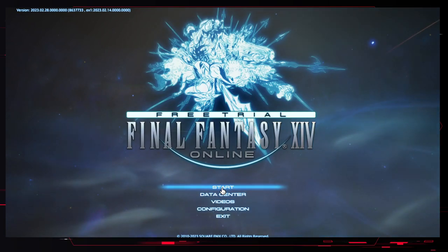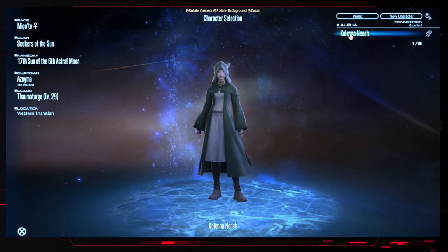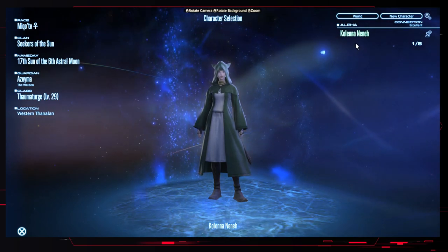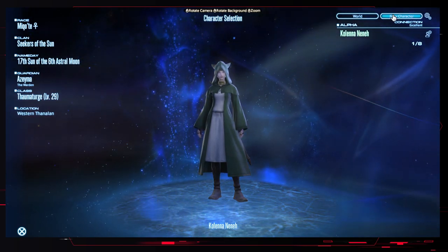We just hit Start. As you can see, I've already got a character here - she's level 29 at the minute - but we'll create a new character just so that you can get a rough idea of the character creation screen.